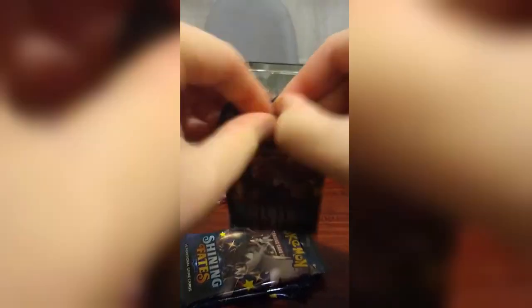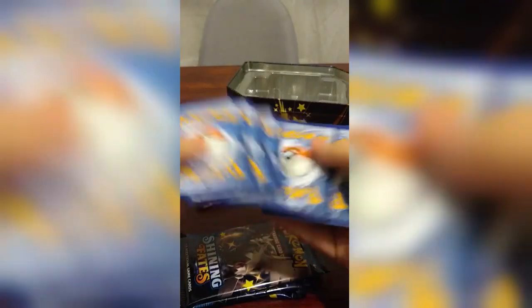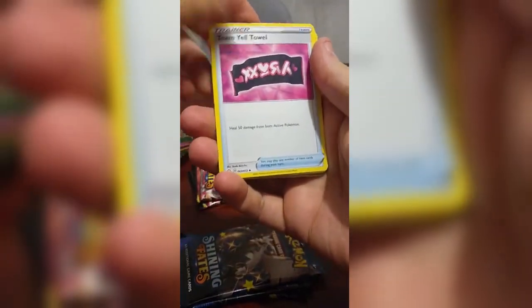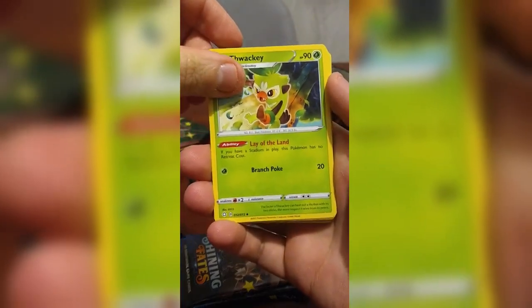So we have six Shining Fates booster packs here. I'm going to save the Charizard packs for last because we know those have Charizards in them — that's the rule for all Charizard booster packs, they must contain a Charizard. First tin pack: Luxio, Team Yell, Thwackey, Horsea, Grookey, Nidopeck, Spinarak, Louiezel.